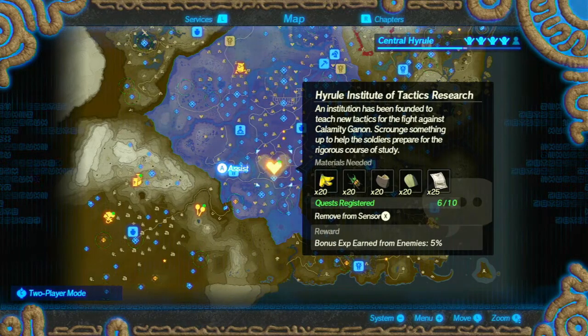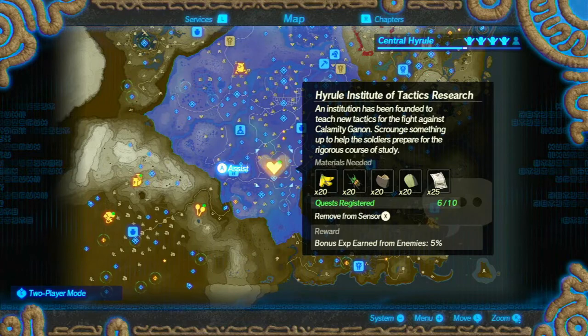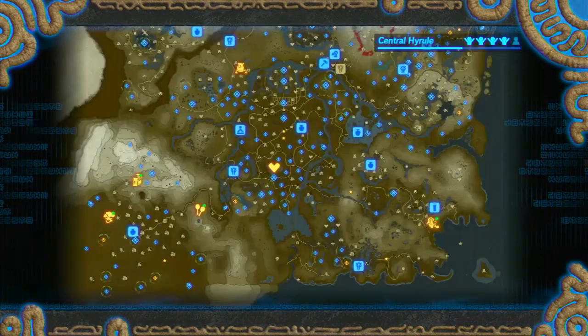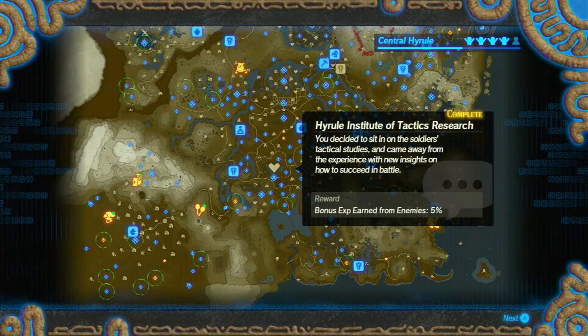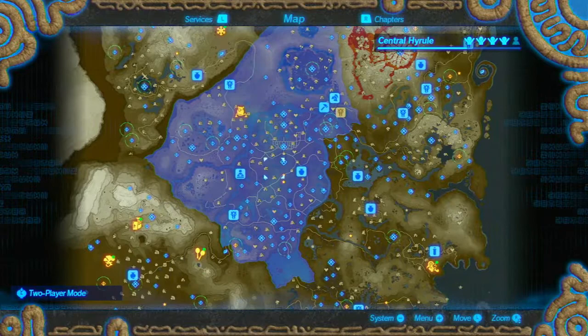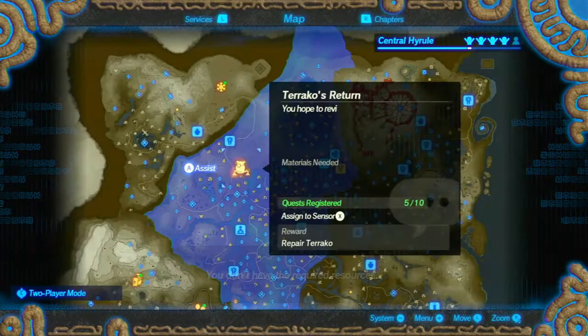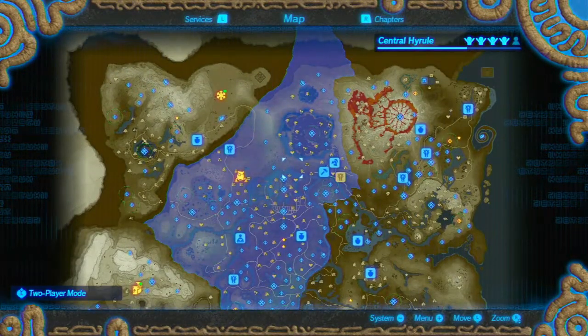Hyrule Institute of Tactics Research — an institution has been founded to teach new tactics for the fight against Calamity Ganon. Well done — you decided to sit in on the soldiers' tactical studies and came away with new insights on how to succeed in battle. Maybe it's a specific XP thing or something. Corox seeds collected — how are we going for parts? 39. We've kind of slowed down a bit, but there's not too many challenges left.